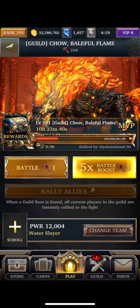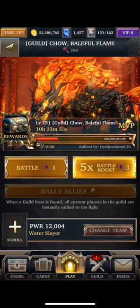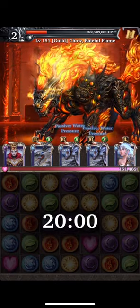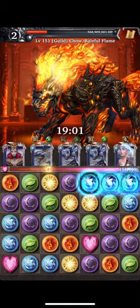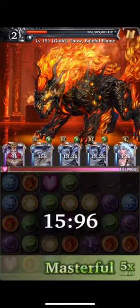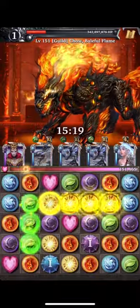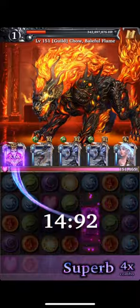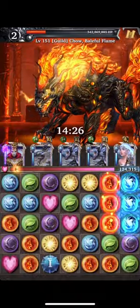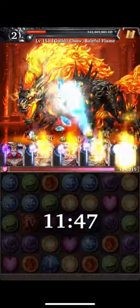Now I'll sort of play through again the way I normally would without the relic, and then show you what it looks like with the relic. The key without the relic is I do have to make sure that I match enough gems to get the power gauge going — you need nine gems to activate the battle skill. Once it's activated, I'm going to focus on creating as many power gems as I can across the board, regardless of the actual color of the gem. The bigger power gems I can create, the better.